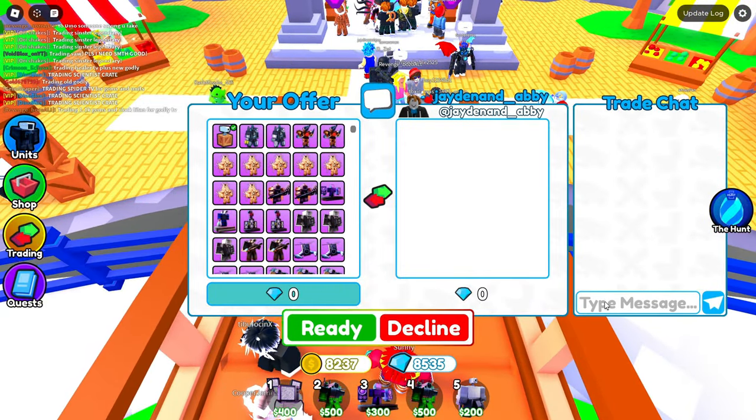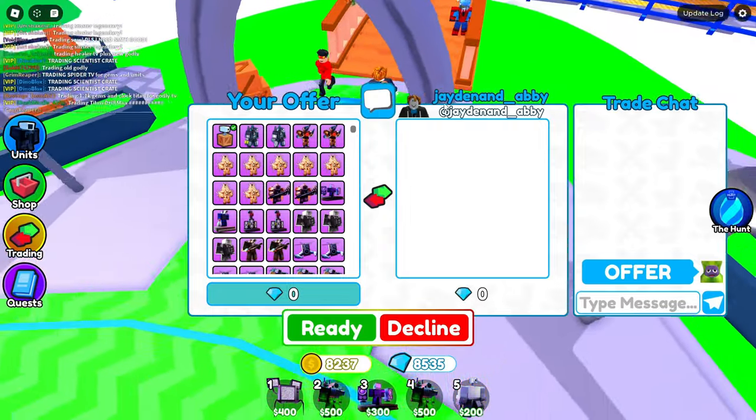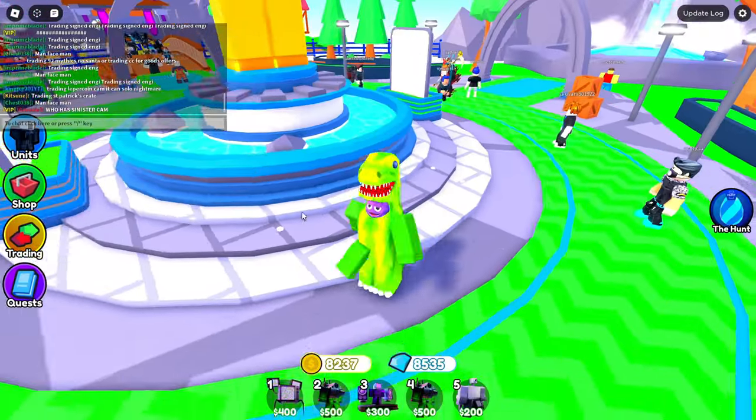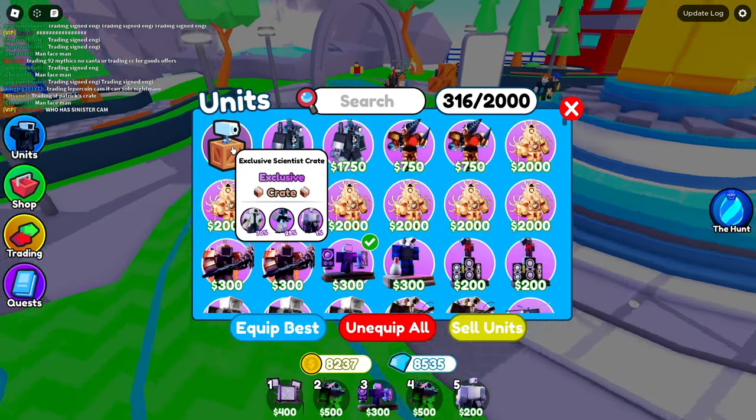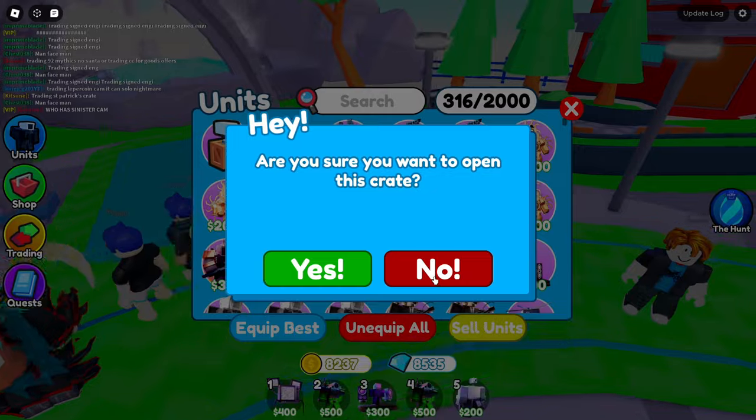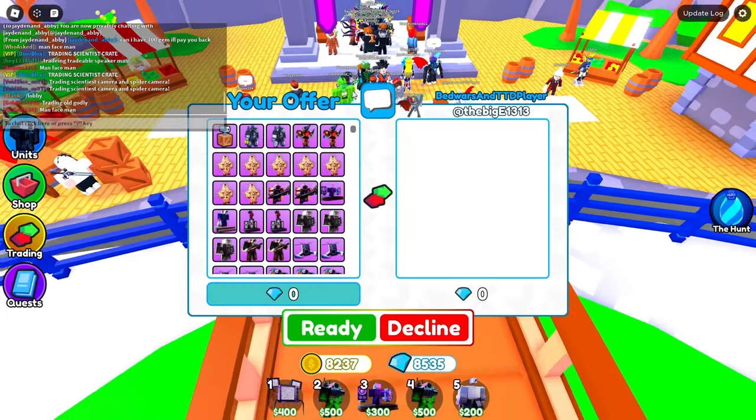Next trade — I put the Scientist Crate down and say offer, but this guy hasn't put anything for like two minutes, so I just decline. By the way, if this video gets 1,000 likes I'll open my Scientist Crate, so everybody like the video if you want to see what I get.